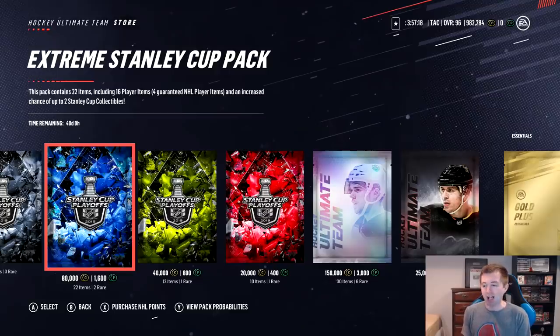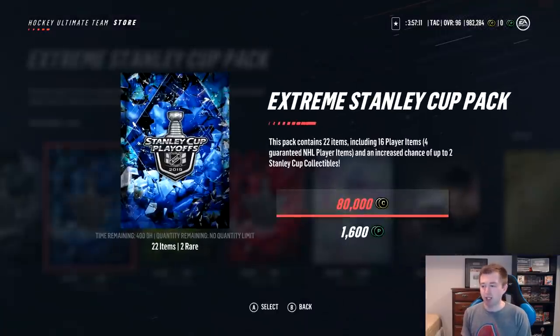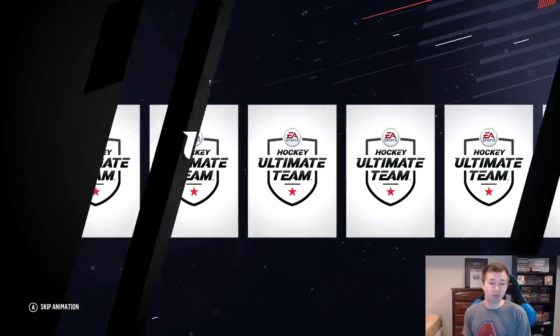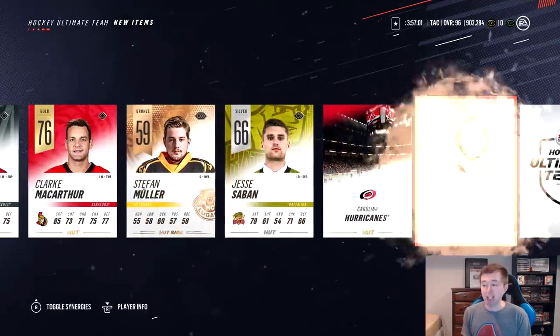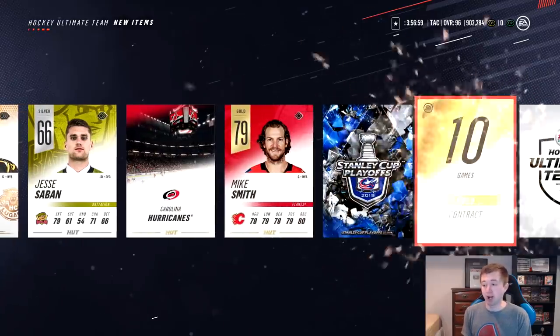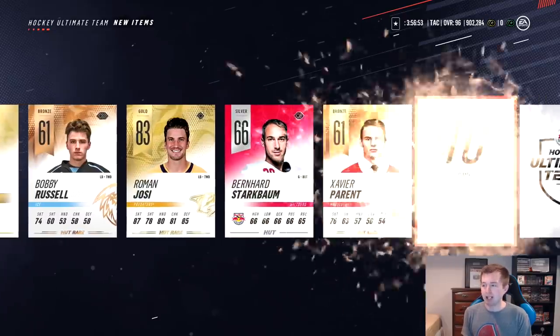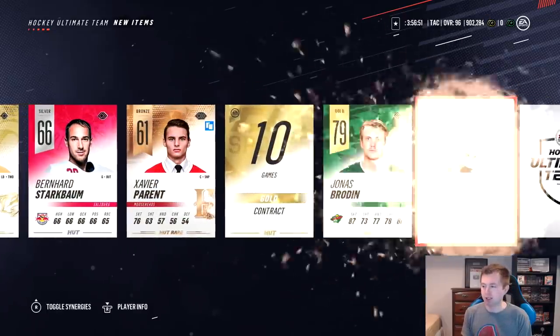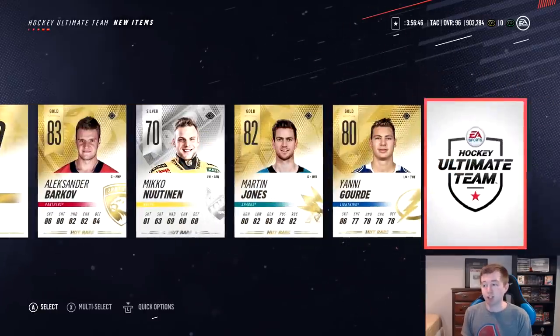Alright guys, hoping I can keep the pack luck going here. I'm just going to rip some Stanley Cup playoff packs. I was thinking about maybe doing an ultimate pack, but honestly they've been pretty bad for me all year, so we'll open up this pack. I like the fact that they're cheaper than a Stanley Cup pack, so we can open more of them. We're looking for a Stanley Cup card. Roman Josi — he's going to have that vote card with Duncan Keith coming out. Barkov there. Lots of gold rares, two collectibles — honestly not too bad a pack.